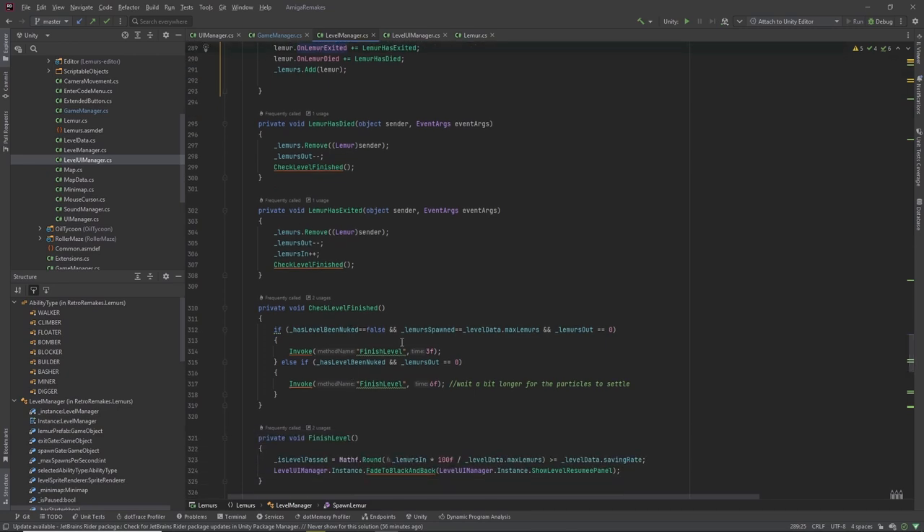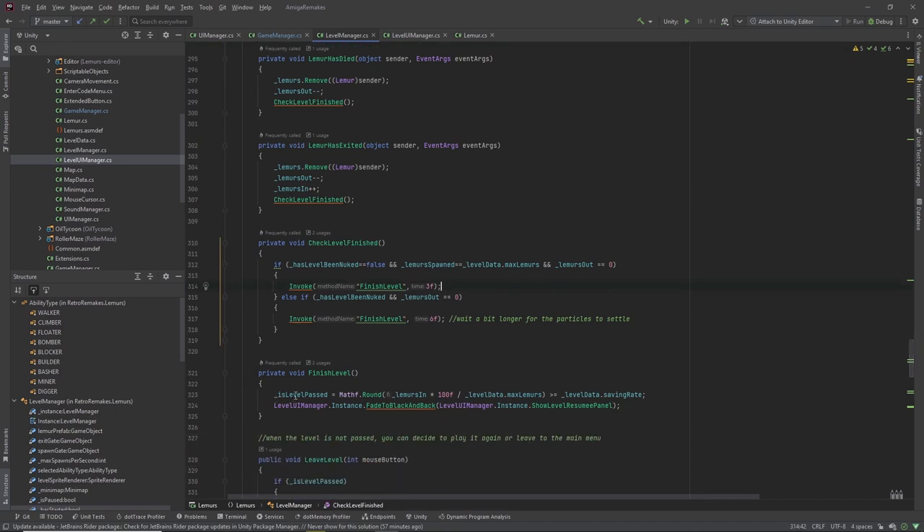Every time a limo exits we check if we can now finish the level. Usually, when all limos have spawned — compared to the max limos available on that level — and no more limos are out, we know the level is finished. We then call the finish level method with a three-second delay so the last limo can get out. Here we check if the level has been passed — if the saving rate of maybe 80 or 90 percent, as the level data suggests, has been fulfilled — and then the Level UI Manager fades to black and displays the level resume panel.